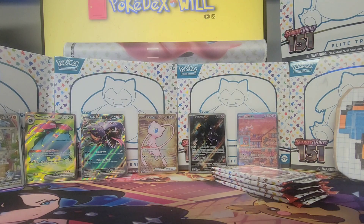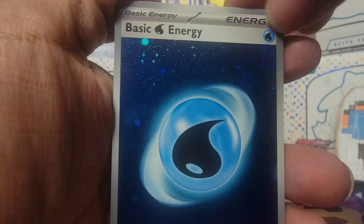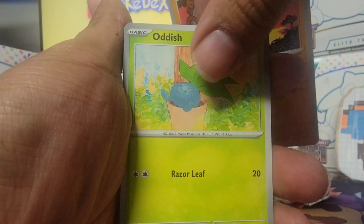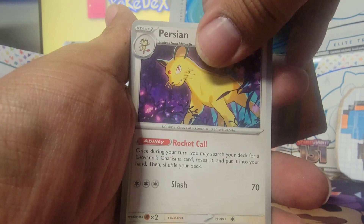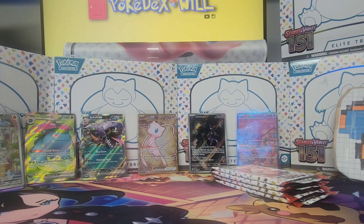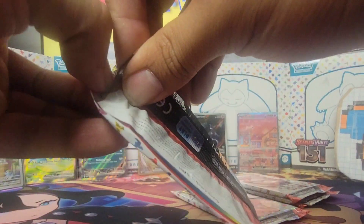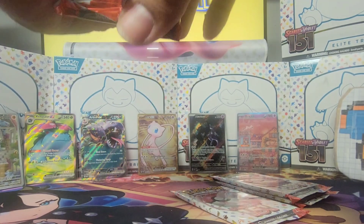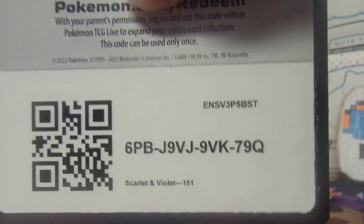I'll be happy and I'll live with it. Beautiful holographic Water Energy with one swirl. Mankey, Oddish, Meowth, Exeggutor, Golbat, Leftovers, Persian, Machop, Ditto, and Nidoking. I would be lying if I said I wasn't getting nervous now that we only have four packs left and I'm still waiting for that one hit I was so confident about.